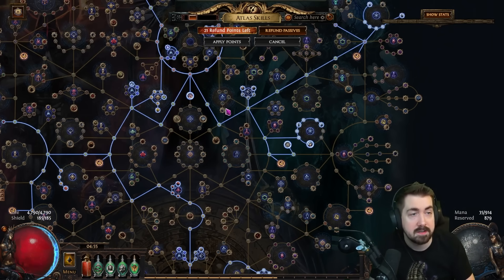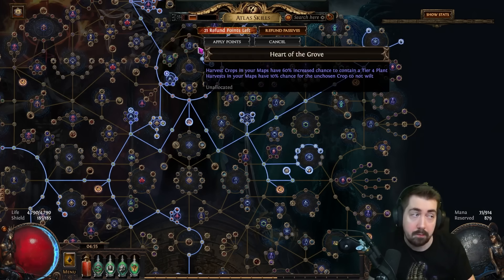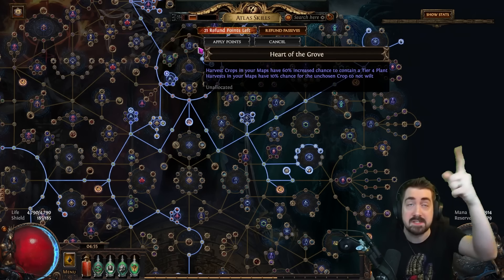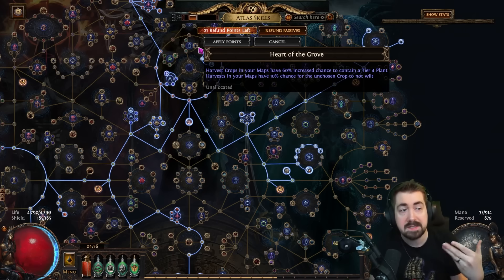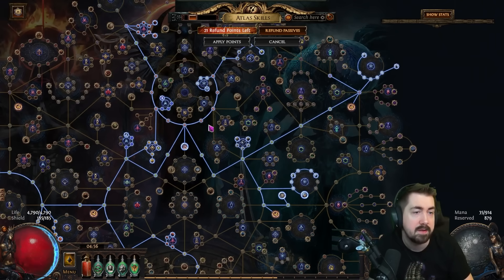Harvest is very good at higher tier maps - I believe it's tier 11 plus or tier 14 plus where you can get the tier 4 beasts. So at tier 14 plus I always go into Harvest, and worst case if I feel like I'm in a hurry, I at least just check for a tier 4 beast and then leave. Or I check for a tier 4 beast or three of the largest beasts that guarantee the juice, and then leave. Very worth it at high tier maps, very not worth it at low tier maps.